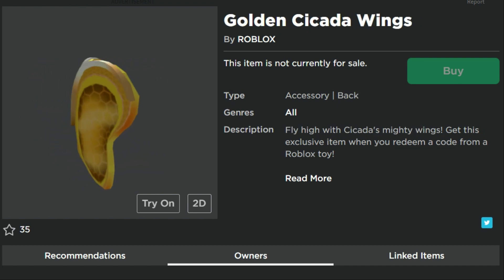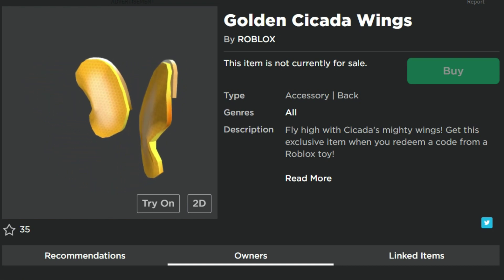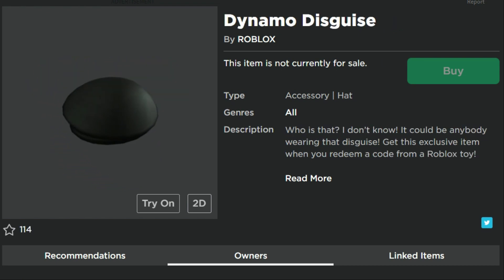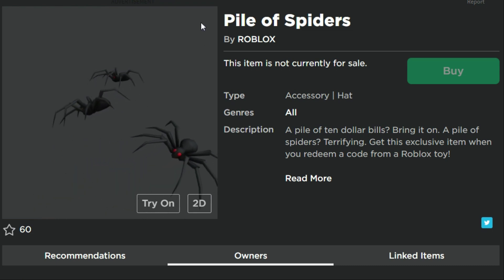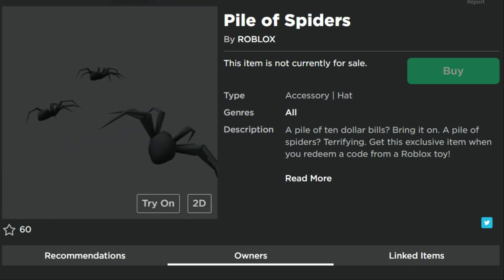The Golden Cicada Wings — I think the cicada was a bug in the Heroes game, but I don't think this has anything to do with Heroes of Roblox, honestly. It looks pretty cool though. The Dynamo Disguise just looks like a hat — if you guys know if this is from a specific game, let me know. The Adopt Me one is easy, but I don't think I've played a game called Dynamo, so I don't know who that character is. Pile of Spiders right there — that's a hat item. I'm really interested to see what this one actually ends up looking like; we'll have to try that one on.